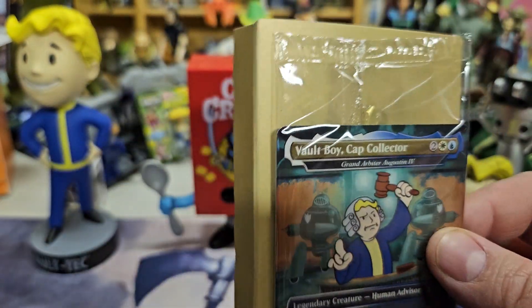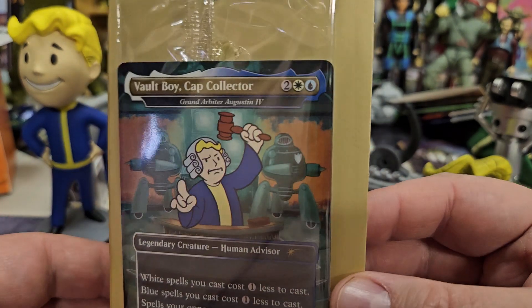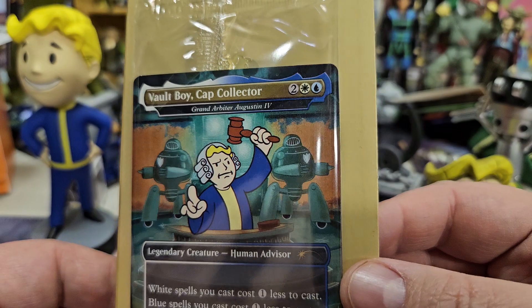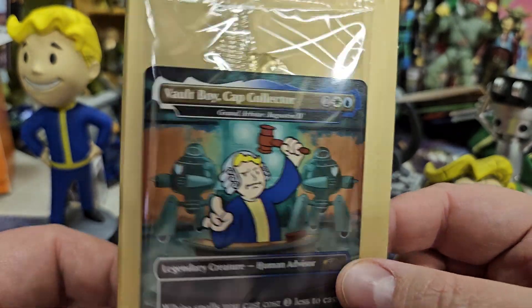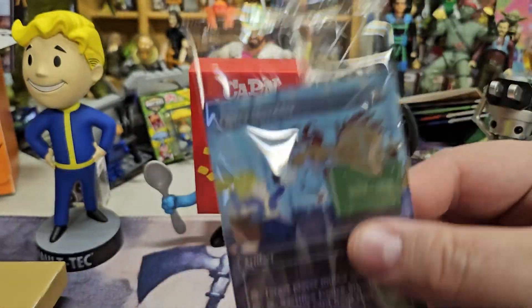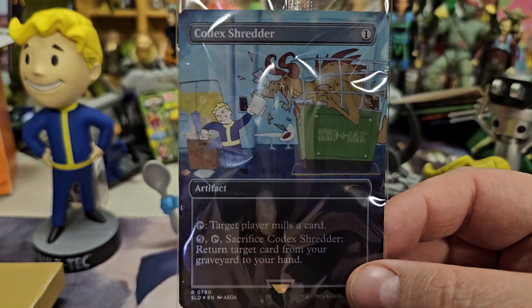Alright guys, last one. A little Vault Boy blessing. I'd be happy with another card besides a Waste. Can I get a different card besides a Waste? That's what I really want to see. And — ooh! Codex Shredder. That is not a Waste. I am content. Would've been cool to have a Mana Vault, but I play this.